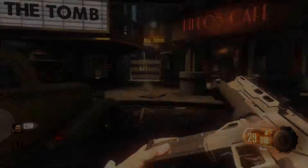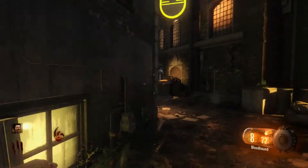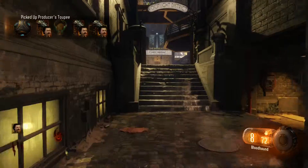You gotta get enough money to get through this gate right here just so you can get the hairpiece — I didn't have enough so I went and got enough money for it. And as you can see, here's the hairpiece. You're gonna take the hairpiece into the hotel and start another ritual.